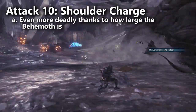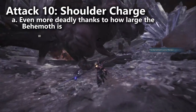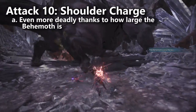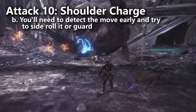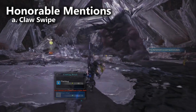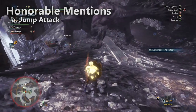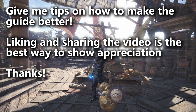Finally, the last dangerous attack the Behemoth uses a lot is his Shoulder Charge, which comes from the Nergigante moveset. The Behemoth puts his shoulder against the ground and charges forward — it has so much range that he can basically cross the map. Your best bet for avoiding it is to detect the move early and roll to the side so that he passes by, or you could alternatively guard it. That's all ten moves. We'll give an honorable mention to his very fast claw swipe — it's not going to kill you but it interrupts you all the time — as well as his jump attack, which allows him to move around quickly. This is the end of the guide. I'll remind you to consider making it easier for others to find by liking and sharing it. Thanks for watching, and I'll see you guys next time.